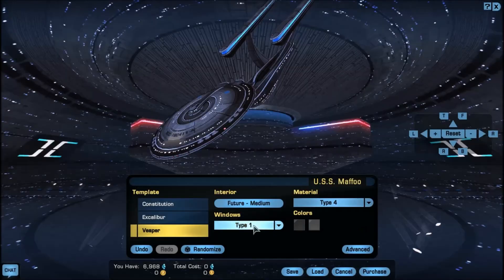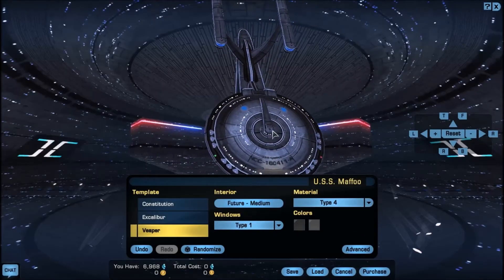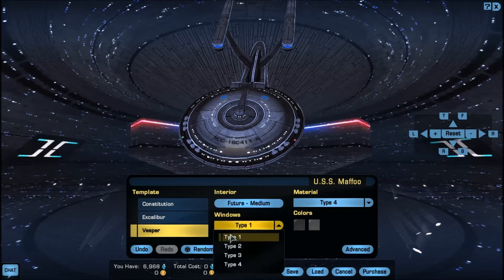Like I said, interiors are not essential for gameplay purposes at all. For windows, you have four different types, and as you can see it changes not only the windows but also the escape pod areas around the front of the saucer. You have type one, type two, type three, and type four. For all ships it will be slightly different, but the majority follow a similar pattern.